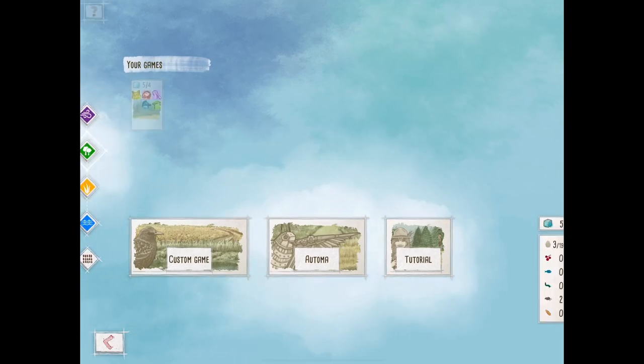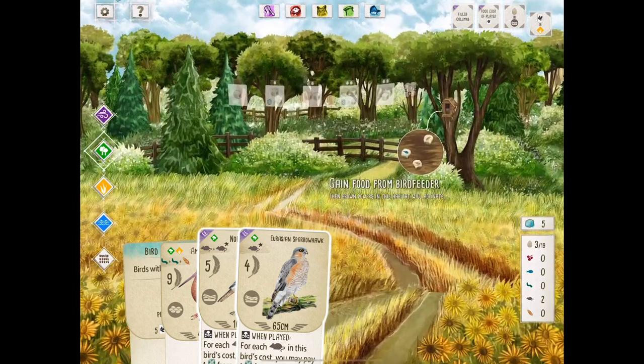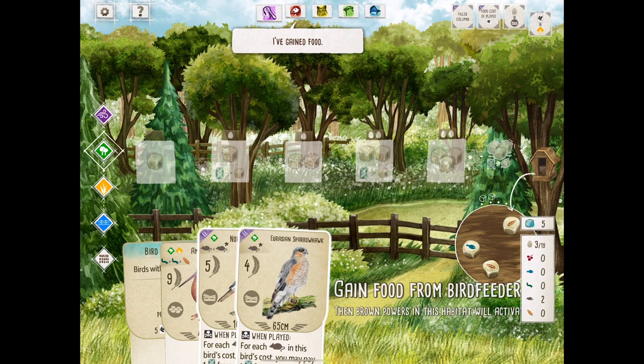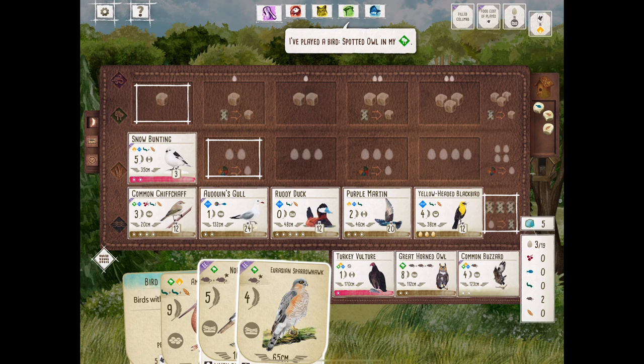Hey everybody, welcome to the Masterwing channel. This is a continuation game of the Wingspan Workshop — the climax of our five-player game. It's the last round, round four. We started with selecting our hand, walking through those decisions, and then in round one we laid that foundation in each of these players' boards. Then in round two,